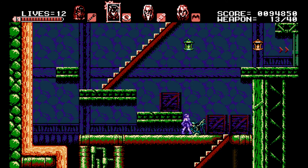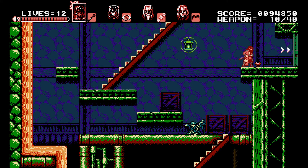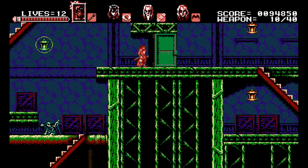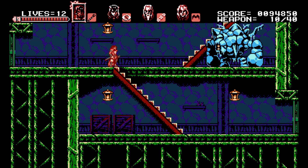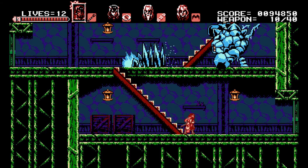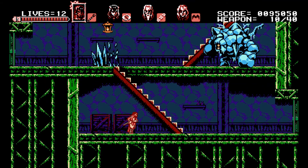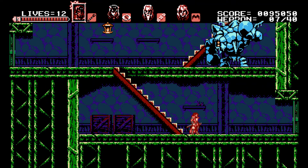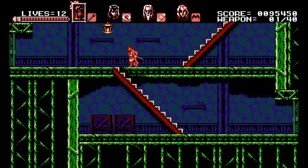The red stuff on the left will obviously kill you — it looks like lava. I picked up what we'll call the Power Glove, which increases your attack power by one extra hit, so enemies that took five hits now take four. It only applies to your main weapon — the sub weapon doesn't get the benefit — but having a more powerful main weapon is very helpful.